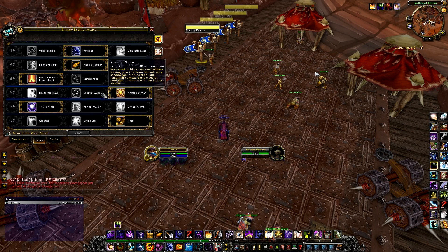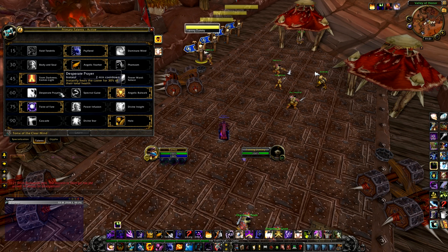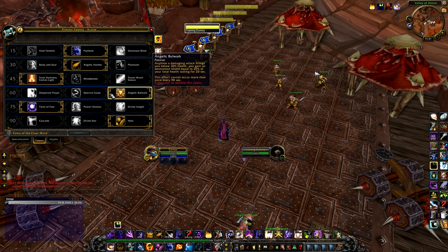Your next tier is a survival talent. Desperate Prayer instantly heals you for 30% of your total health. People DPSing as Shadow Priest tend to roll with Angelic Bulwark — any time a damaging attack brings you below 30% health, you gain an absorption shield equal to 20% of your total health. It's passive, occurring every 90 seconds. Should things go wrong, Angelic Bulwark should save you, or at least give you a good chance. I really like this from a DPS perspective.